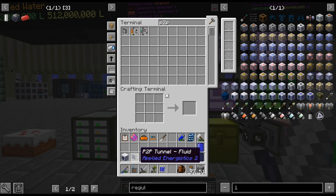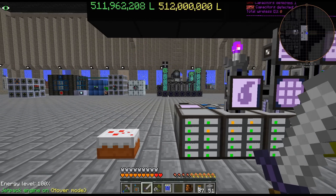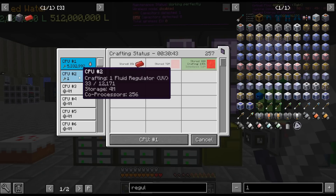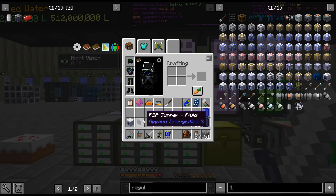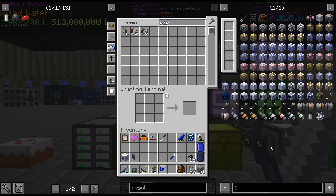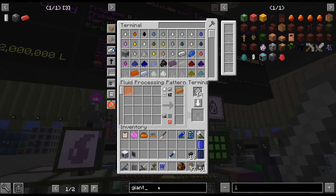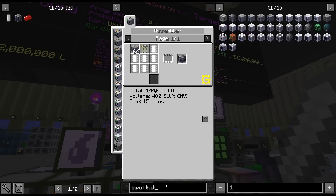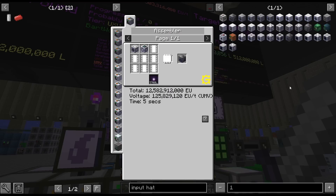What I'm thinking is two inputs - well, I guess it would be two outputs to one input. Yeah, I'm going to have to switch this around a bit. Because if this hatch can only do 10-something million and we're already up there - while we're here, let's do giant input hatch. Oh wait, I already have giant output hatch. I already have giant output hatch. Just kidding, we don't have that yet.